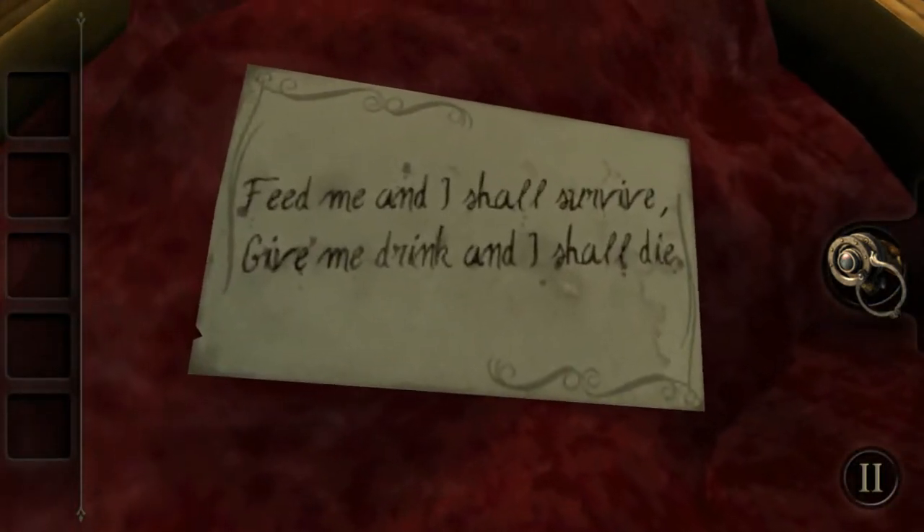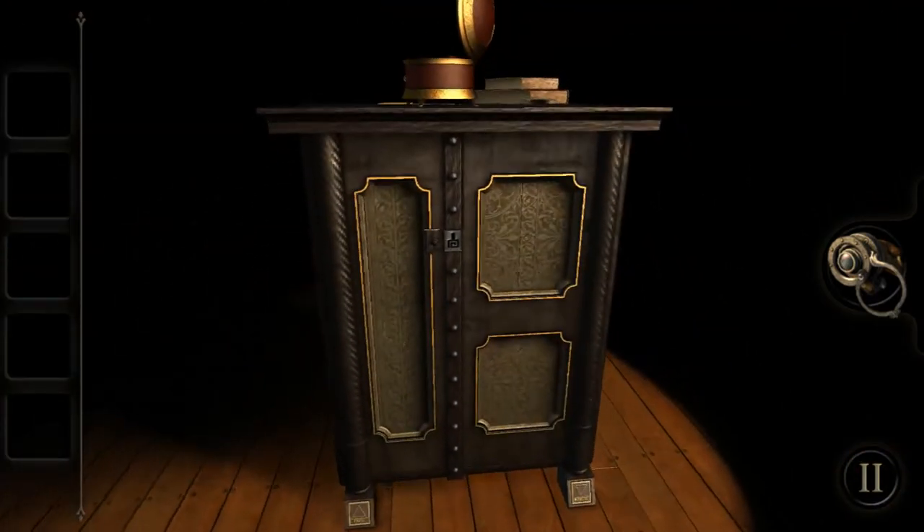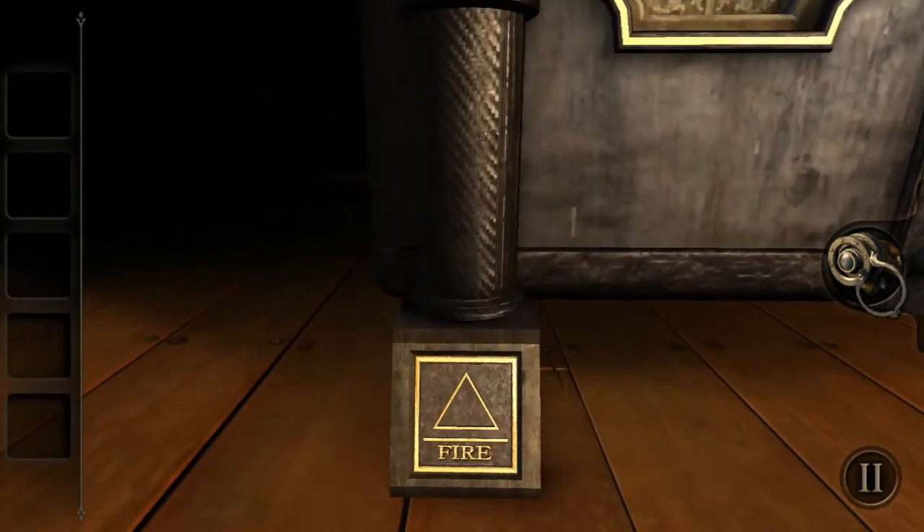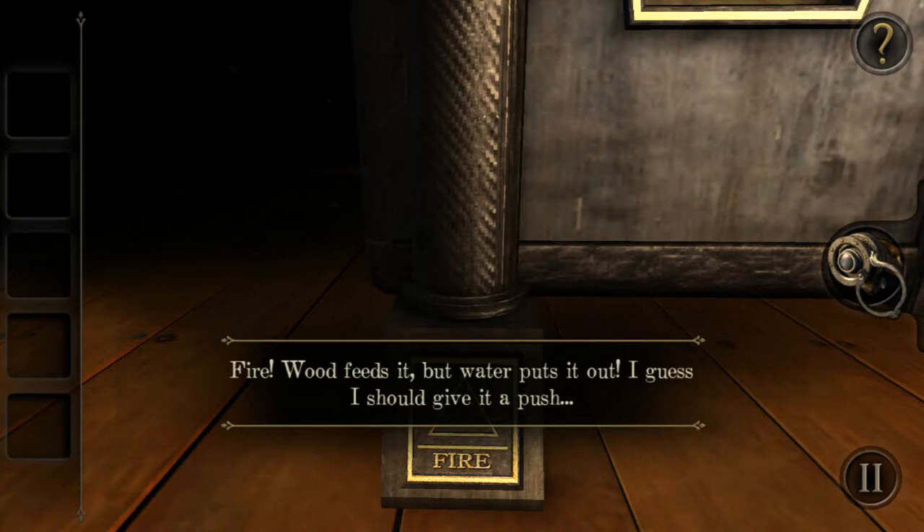Let's look back at the riddle: 'Feed me and I shall survive, give me a drink and I shall die.' Must be fire — wood feeds it but water puts it out. I guess I should give it a push.